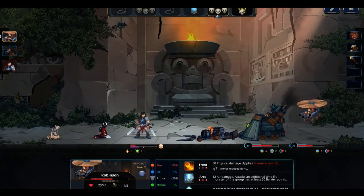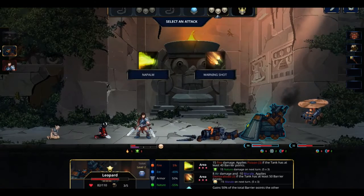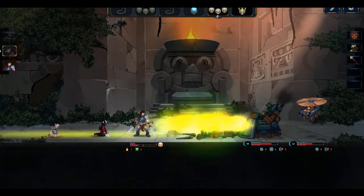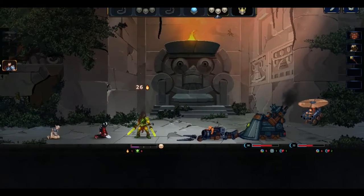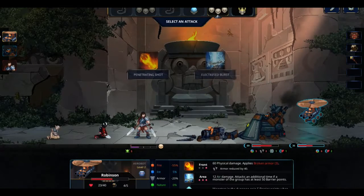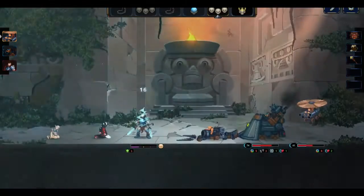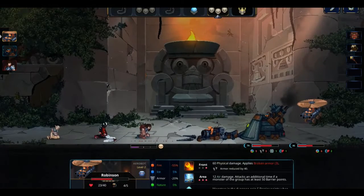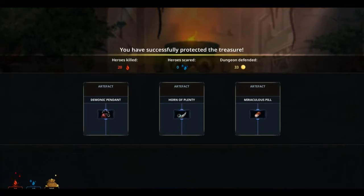Hit twice? Wait, what? 'If a monster of the group has at least 50 barrier points.' Oh, so the tank tanking is good enough for you to keep going? I didn't realize that. The tank keeps on tanking! Every time he attacks, he gets attacked twice, so he can potentially apply 10 barrier points on everyone who's there. Handy.